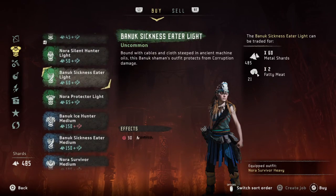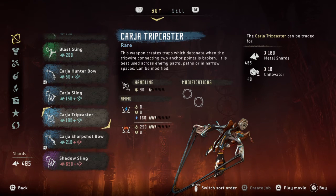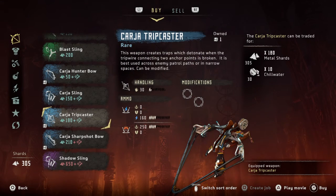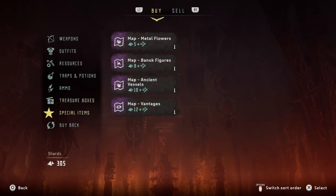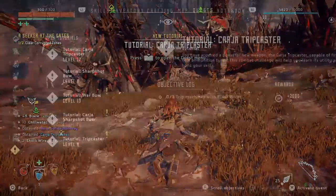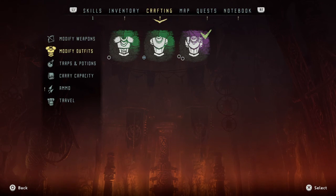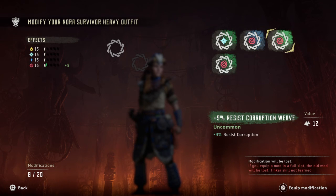I might as well get the chadra trick caster while I'm at it — it's better than the one I got. So I'm gonna modify my clothes real quick, and this is basically my go-to armor.